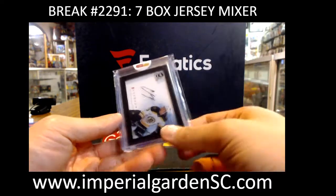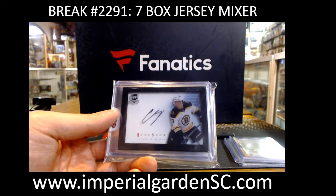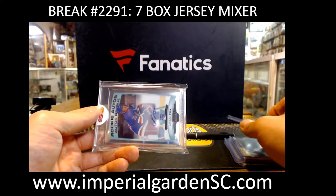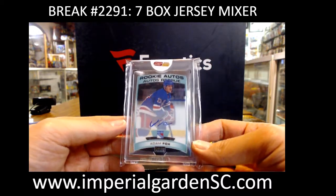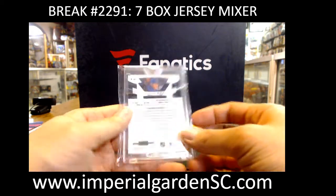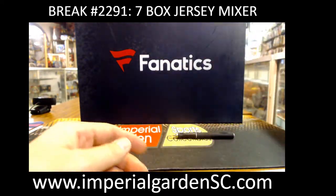We got a rookie year — Otto. We got Charlie McAvoy going out to the Bruins, going to John, Mr. J-Tint. And the pack hit is a rookie O-Pee-Chee Platinum rookie auto — Mr. Adam Fox. Nice hit, Rangers, going out to Eric Bacon Baker with the Rangers. Adam Fox rookie auto — nice pack there.